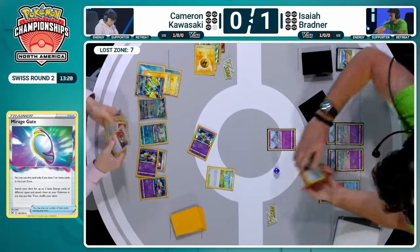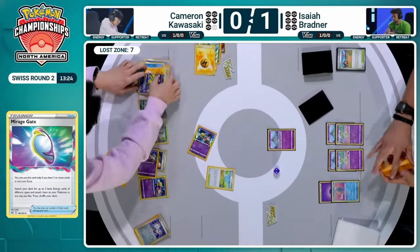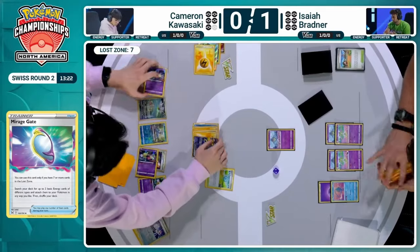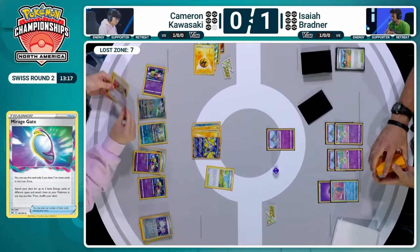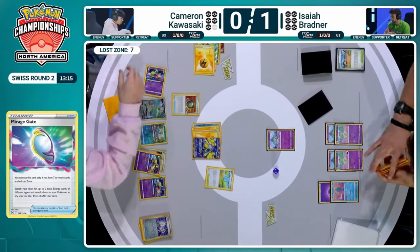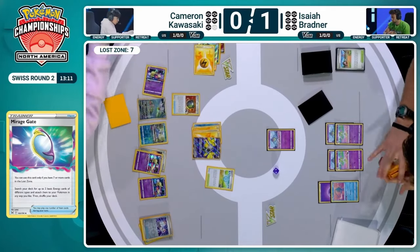We're going to see Amp here very much against the Ralts — really, really good. We also got researches out, and this puts immense pressure on Isaiah. Isaiah has to respond to this immediately with a Drifloon, with a Bravery Charm, and enough energies powered up to take down this Iron Hands. Very crucial turn coming up for Isaiah. And even if he does respond, he's going to be a little bit on the back foot.